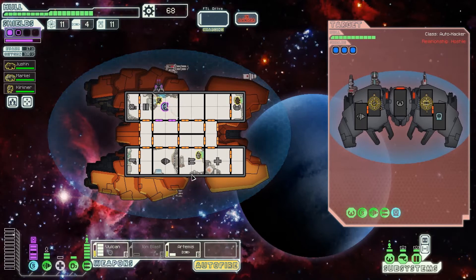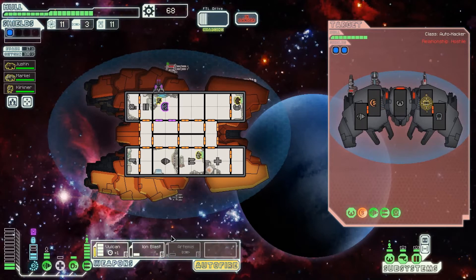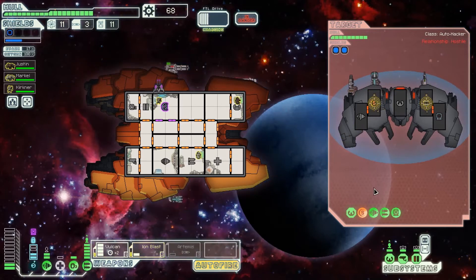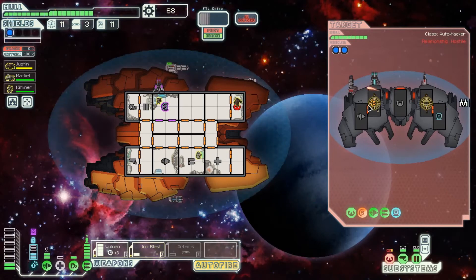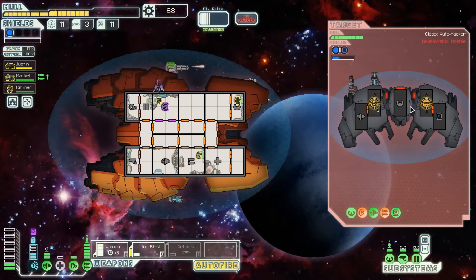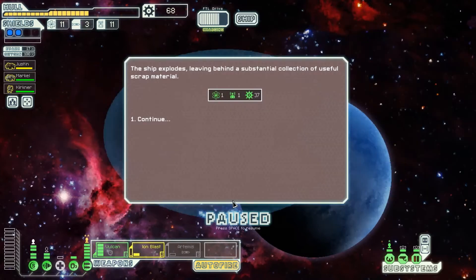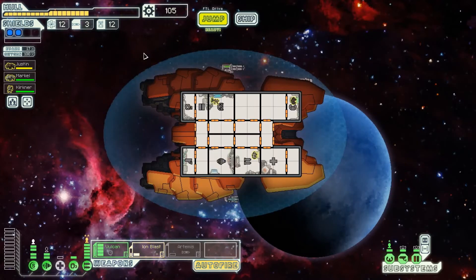They got our shields - that's bad. It's back up. We knocked out part of their shields. Vulcan on top speed will blast through the shields. The Vulcan needs one more shot and then it's at top speed and will eat through their shields. We knocked out their weapons - they're done. Let me switch to the shields now. Whoops, turned off our ion blast. We got some nice amounts of scrap out of that - that's cool.